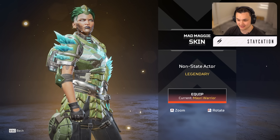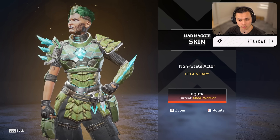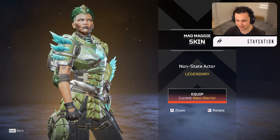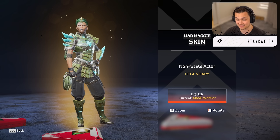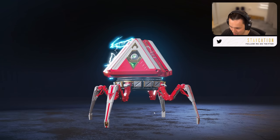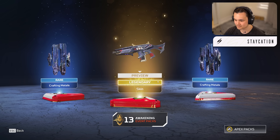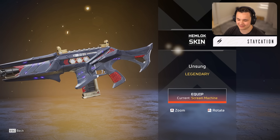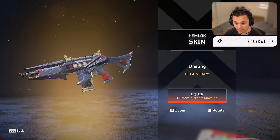I wonder if Newcastle's getting the skydiving mode in this. Mad Maggie skin — I saw this in the trailer, it looks really good. She has tribal tattoos — Maori-inspired I believe. I remember googling it after her Maori skin bundle came out and it was specifically the jaw and chin area that are tattooed up. It looks really cool, I like the armor set too — it looks like something out of Skyrim with the dragonbone set.